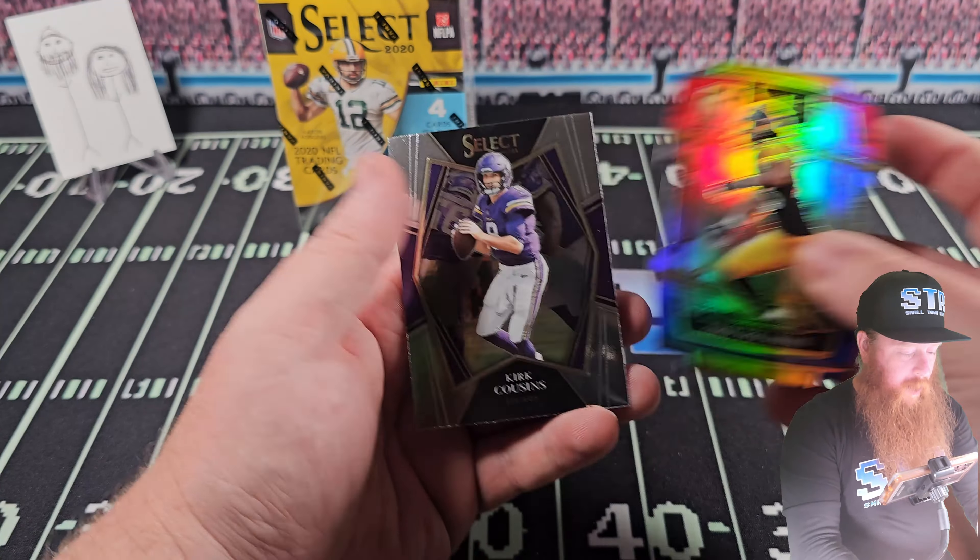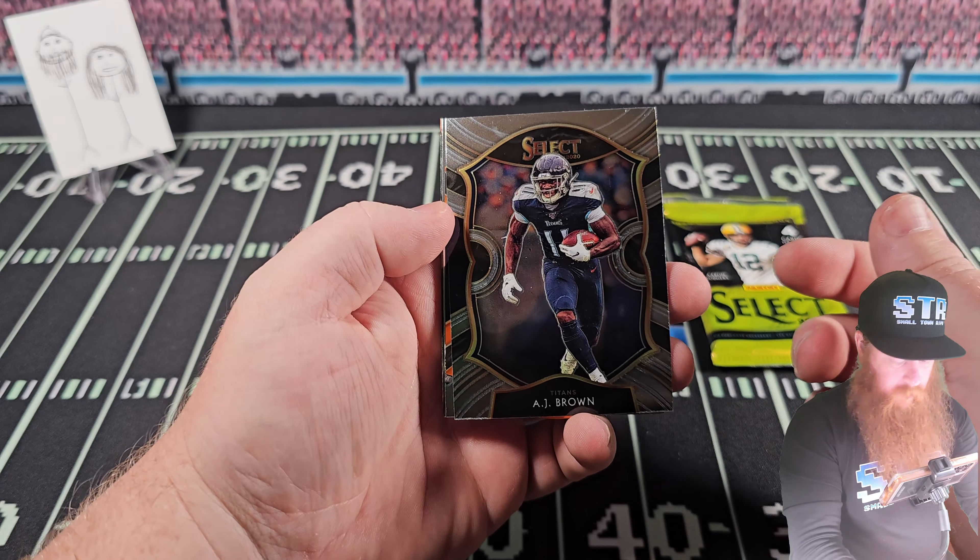Dramatic unveiling. Looks like we got numbered already. Van Jefferson on the rookie card, KJ Hamlin on the orange, rookie card. Non-numbered. Is it supposed to have that thing at the top corner? Yeah, it's rounded. Oh, that's terrible.